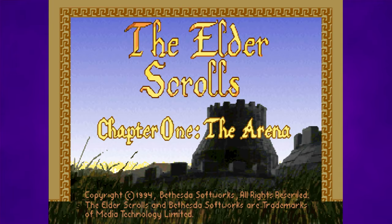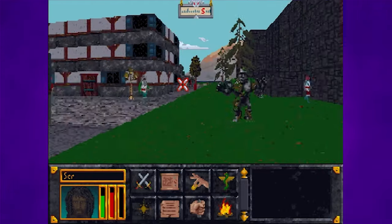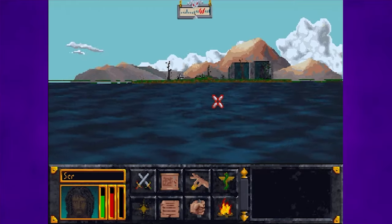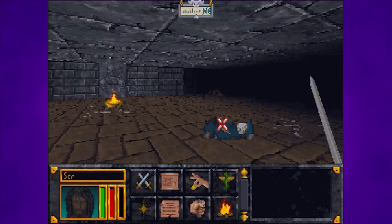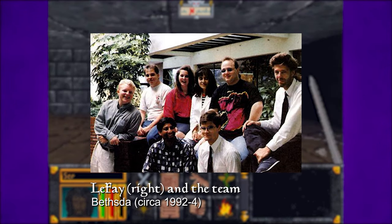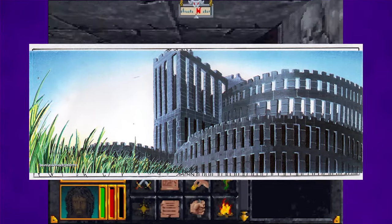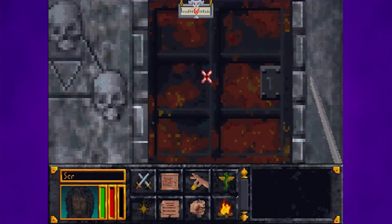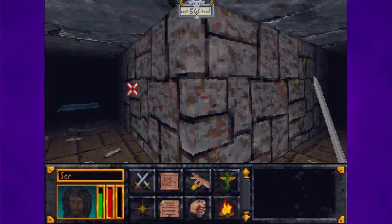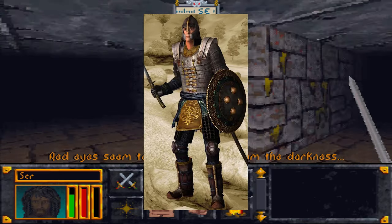That project would be known as The Elder Scrolls by fans. Julian Le Fay began laying the groundwork with the early core concept being gladiatorial battles set in a quasi-medieval fantasy world — hence the game's name. In his initial idea, the player would choose a team to represent, with one notable option being called The Blades, which as we know would later become the name for the Emperor's personal bodyguard and spy network.